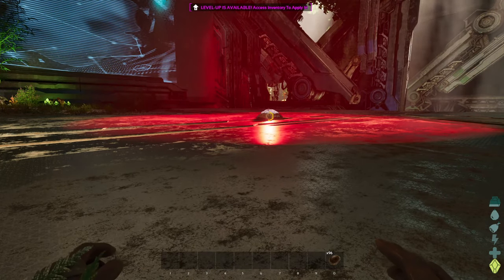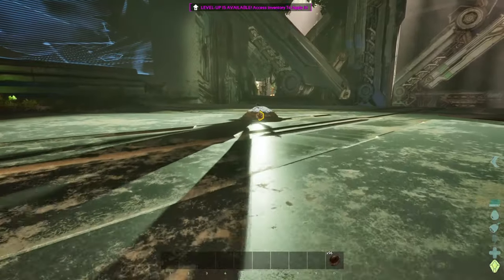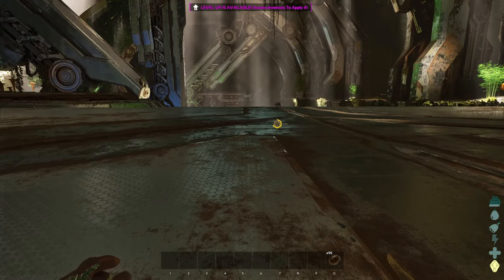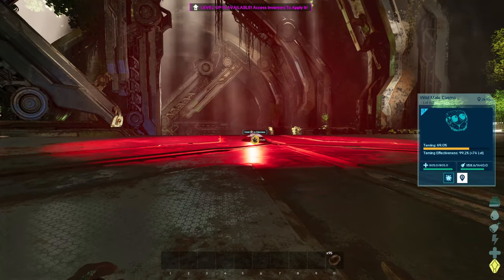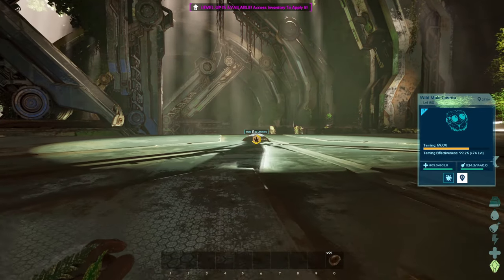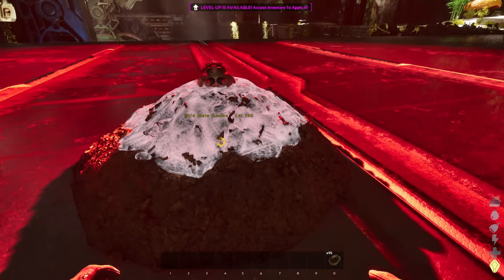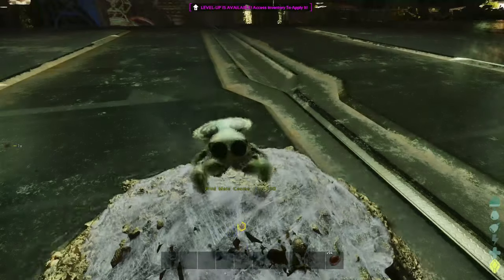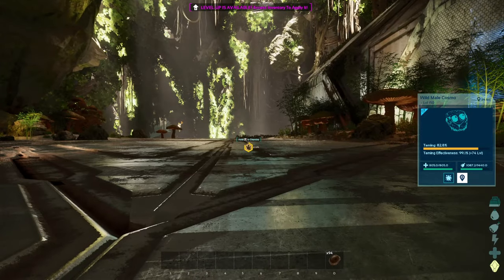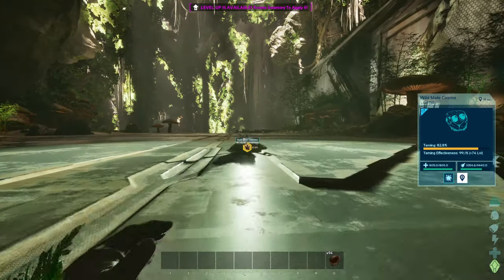As you guys can see here, the taming process is extremely easy. You just don't move when the light is red. If you sprint up fast enough to him, you can just feed him immediately — that also depends on how far he went to go build his mound. Also, one thing I did not mention: if you move when the light is red, the Cosmo will quickly do an attack on you and stun you. Then he will run off and build another mound and you just continue the feeding process. It's not like the entire taming is ruined — you will lose some effectiveness from it, but that's about all that happens.